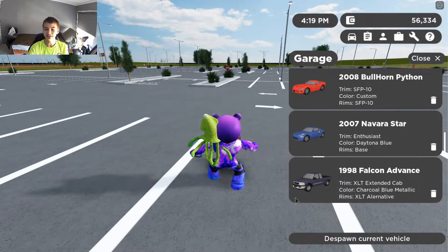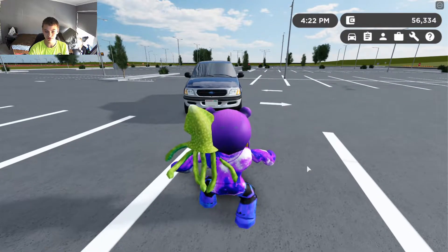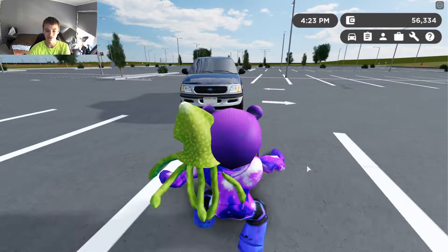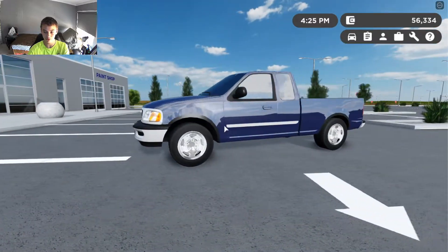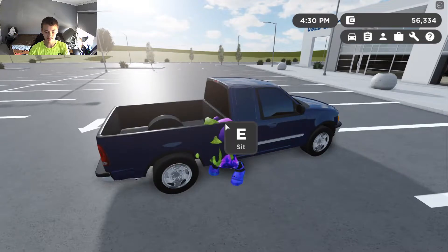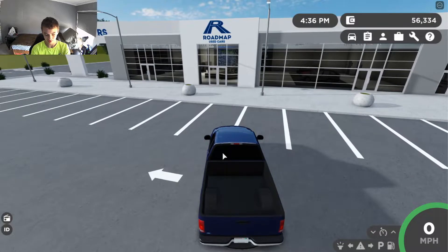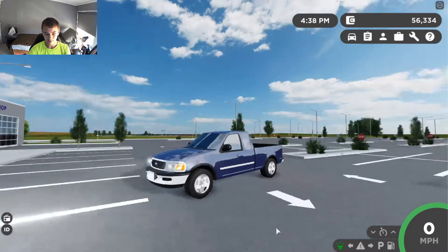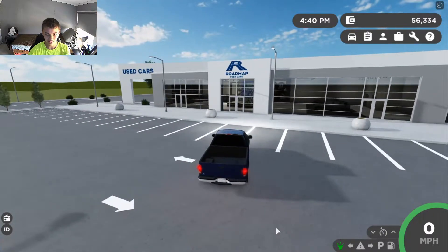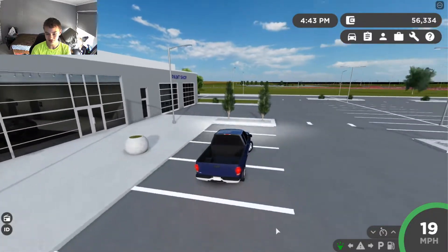First, we're spawning the 1998 Ford F-150. I got the extended cab trim — this thing costs anywhere from $2,500 to $5,000. It fits a capacity of four people. The lights look honestly not great, but it's understandable because this is a really affordable vehicle.